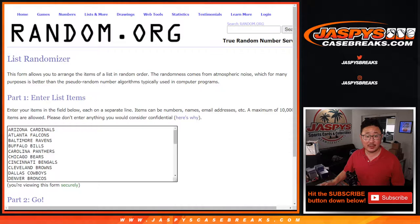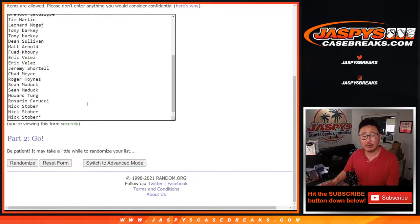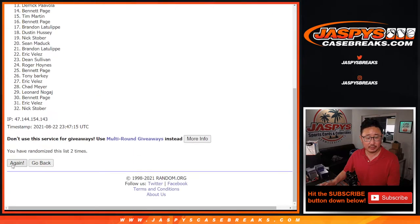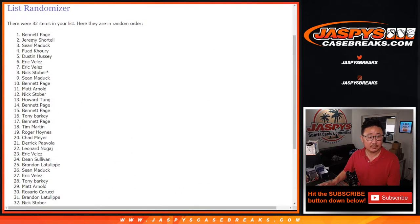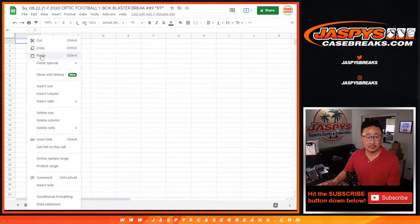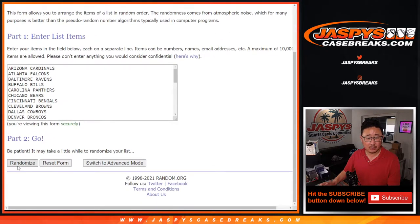We're going to do the break first and then a different dice roll for the giveaway part. Six and a three — nine times for names and teams in the break. All right, nine times for the teams.